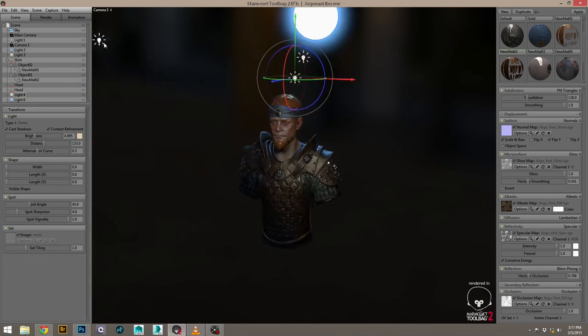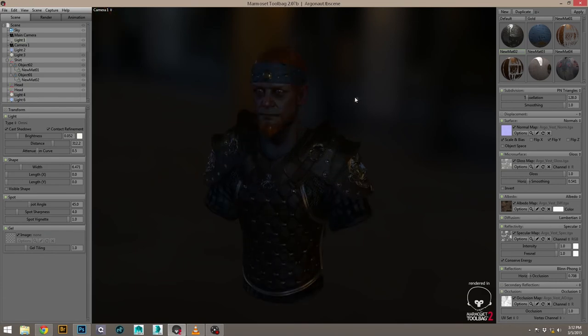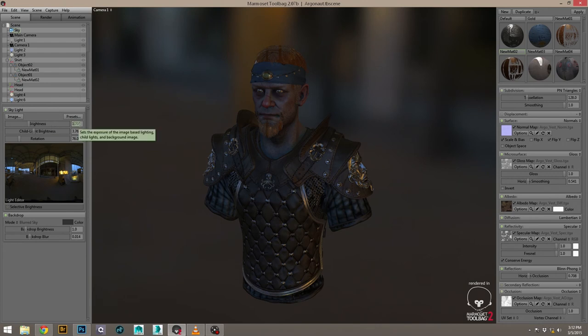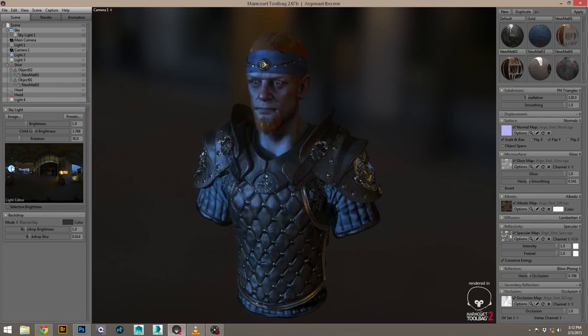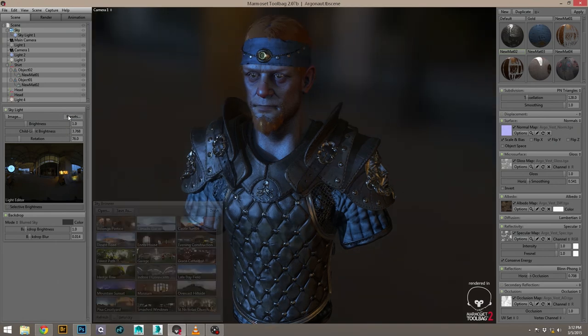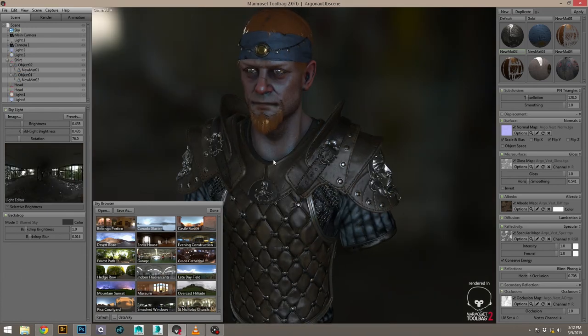You can see how much of a difference the lighting setup makes — it's doing a lot of work for me. With the sky environment, you can set your lights normally, basically defining your light sources based off an image. This is the one I usually go to, or the Smashed Windows one. I usually like to go darker or higher contrast for my final renders.